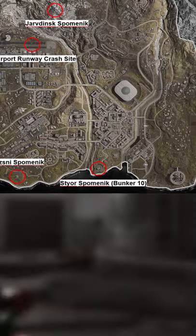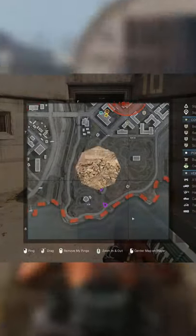The third one is probably the easiest one, in my opinion, which is Bunker 10. It's the one you saw in the video yesterday. You can just go to the main road and there's a bunker entrance. You go down the bunker entrance to the left, and you'll actually find the containment monitor on the left as well.